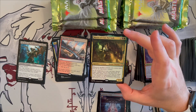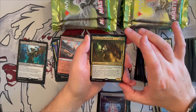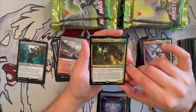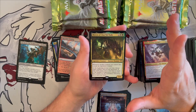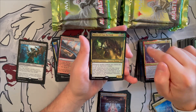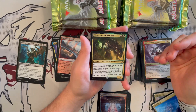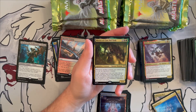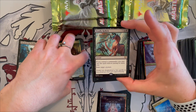Meren of Clan Nel Toth — one of the better reprinted commanders in the set, not value-wise but popularity-wise. Great for aristocrats and sac decks. She's a 3/4 human shaman for two generic, one black, one green. When a creature you control dies you get an experience counter, and at the beginning of your end step you choose target creature card from a graveyard — if its mana value is less than or equal to your experience counters, return it to the battlefield; otherwise put it into your hand. Wonderful, reanimate-enabling commander.